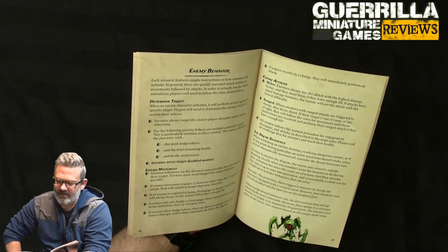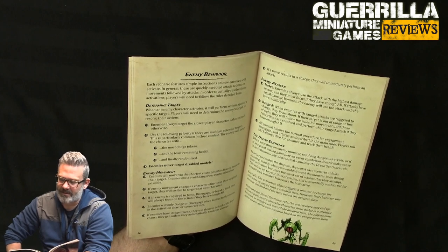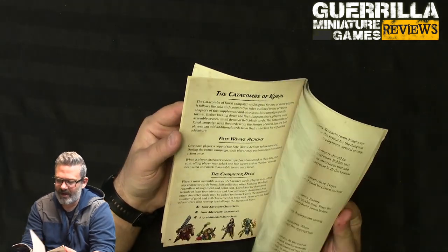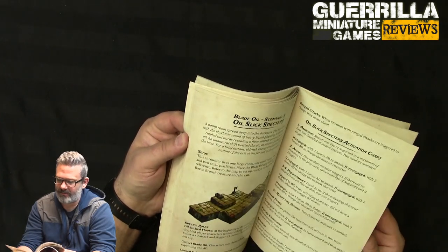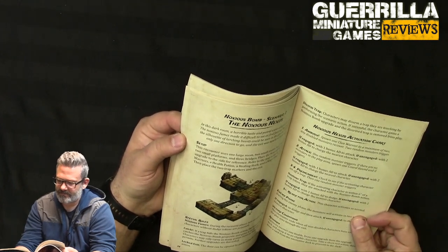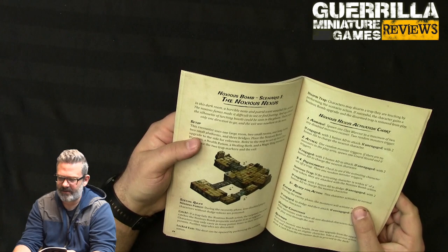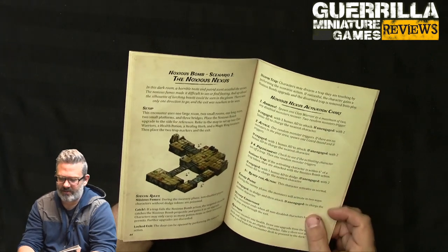The Dread Sentience rule states: when activating an enemy or resolving a dangerous event and the resolution doesn't make sense or feels thematically nonsensical, the worst-case scenario always unfolds. Every scenario has its own activation chart that shows what happens on each result — on a 5+ you always get to do what you want, but on 1s, 2s, 3s, and 4s different things can happen based on what's going on during that particular showdown.